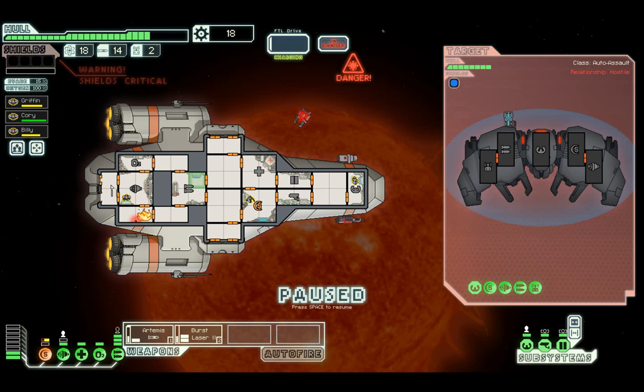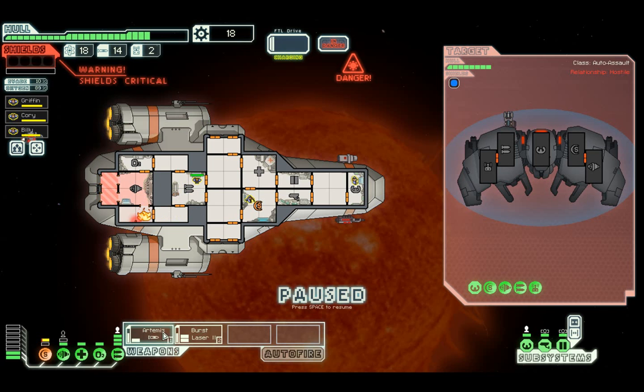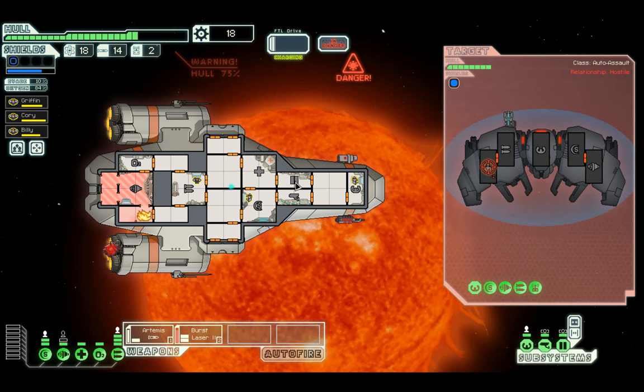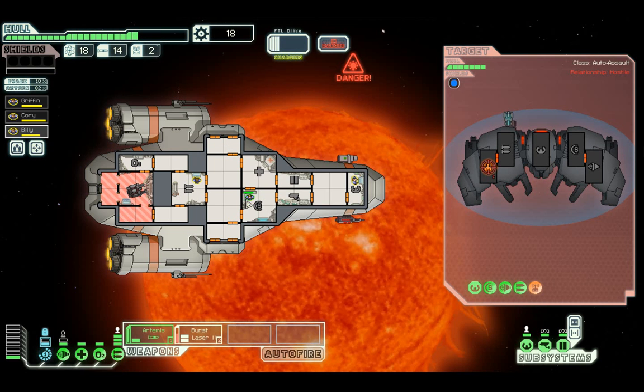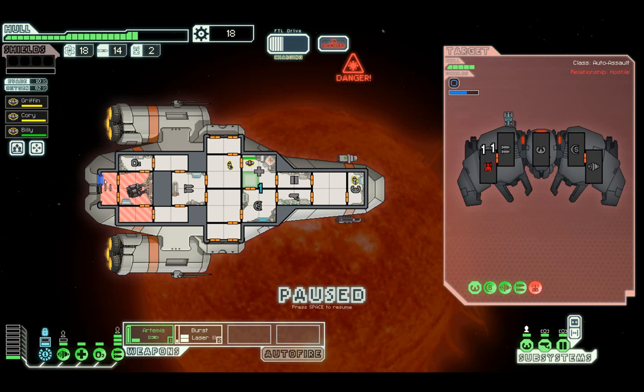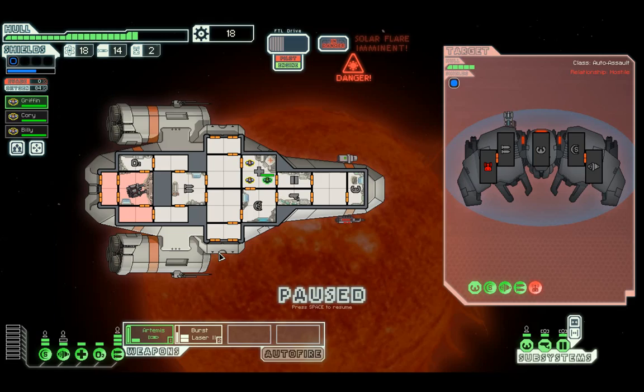They're not going to miss with their weapons, so just get into the weapons bay for the time being. Get ready to take down their drone system. We are taking unnecessary damage here but the burst laser will hopefully put a stop to that - and it does. You're fixed, you might as well go to the med bay. For Corey, we'll shut the doors. They can't actually do any damage to us at this moment so get in the med bay as well.